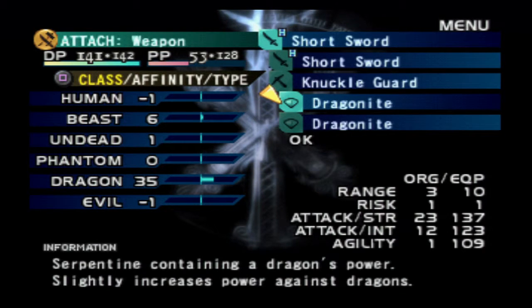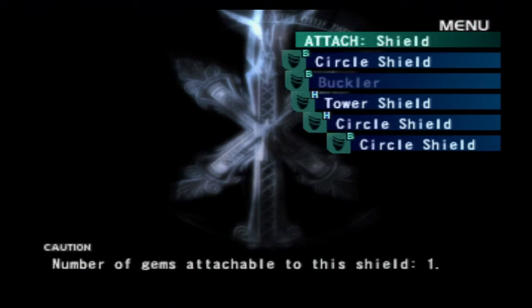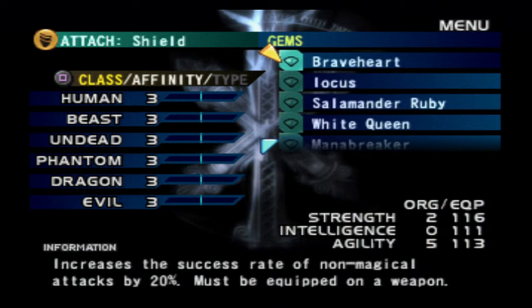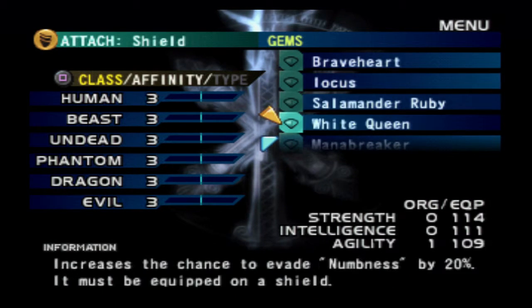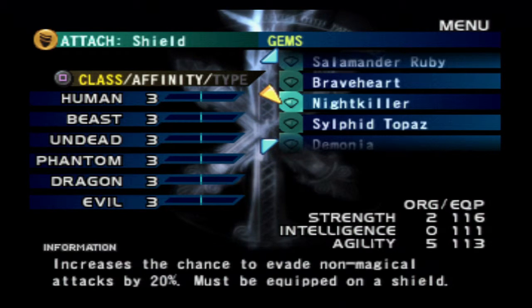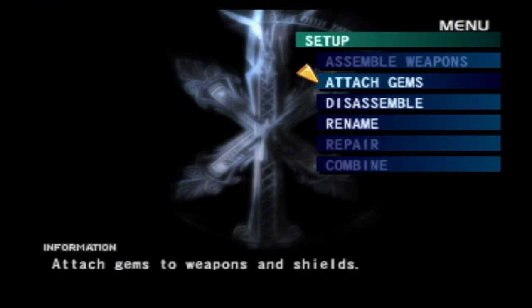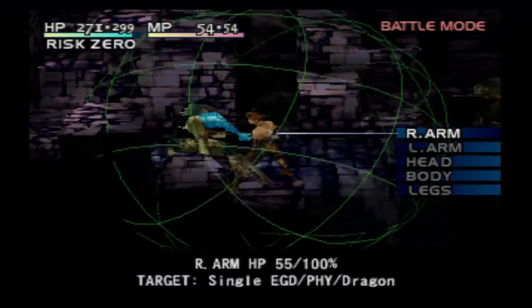Alright, our short sword has our dragonian weapon. That's the one with the Dragonite gems — that's why we're so good against dragons. Let's put the tower shield on for now. I'm gonna put the Evade Non-Magical Attack gem in — that means we're gonna evade attacks a little more, which is pretty good since enemies seem to do a pretty good job of never missing.